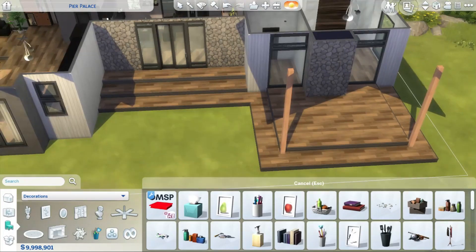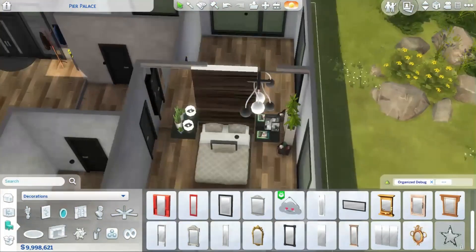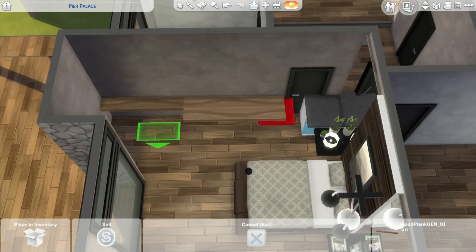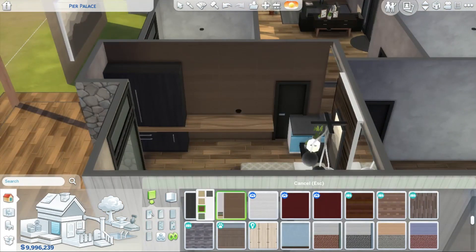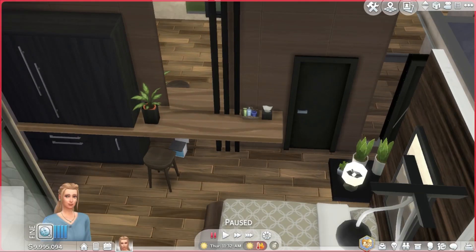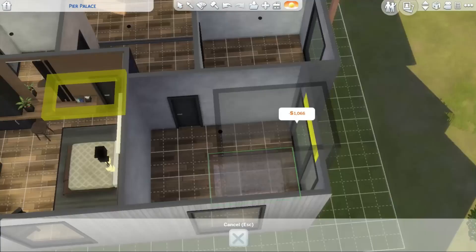I think the master bedroom should follow the general color scheme of the house, while with kids' rooms you can be a bit more free with color schemes. I really like how this bedroom turned out. I've used a lot of mirrors to make it look bigger — that's actually an interior design trick used in tiny homes and small spaces, because mirrors amplify the space. I also created my own custom wardrobe using kitchen cabinets rotated to face the wall, combined with dressers to look like handles and drawers.